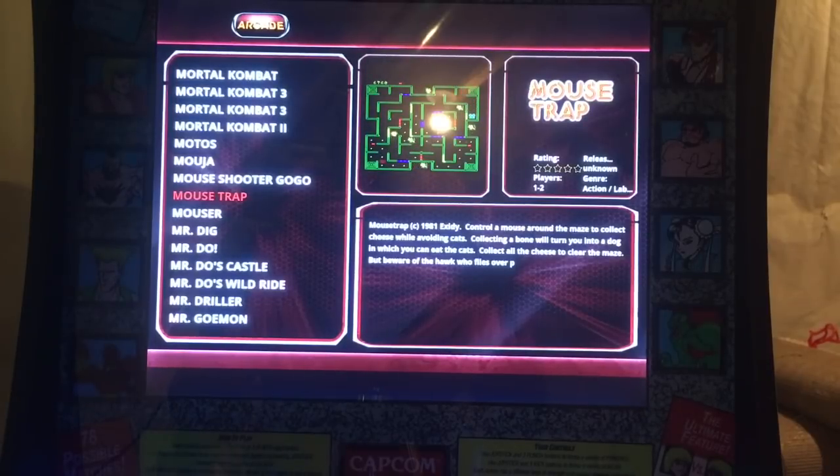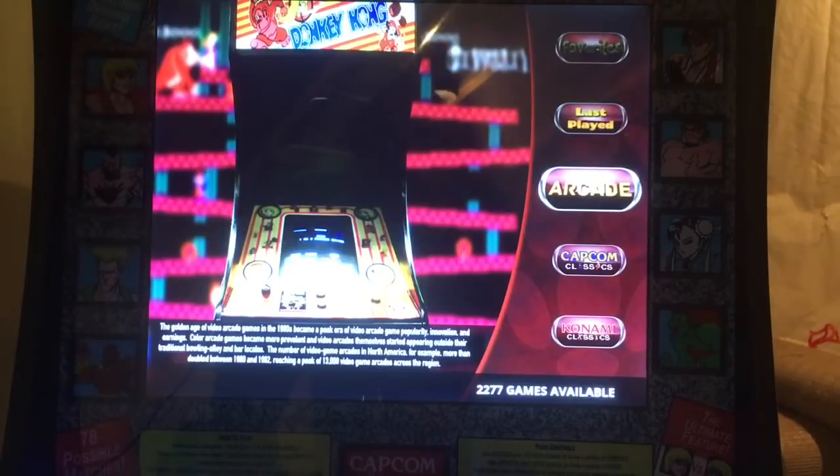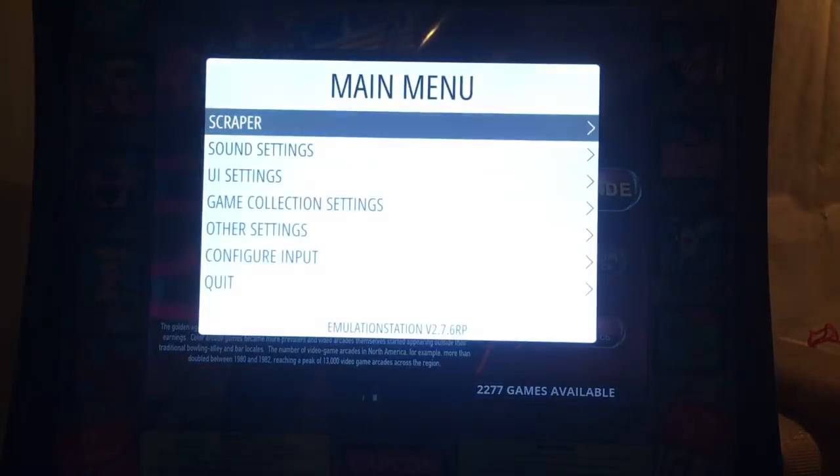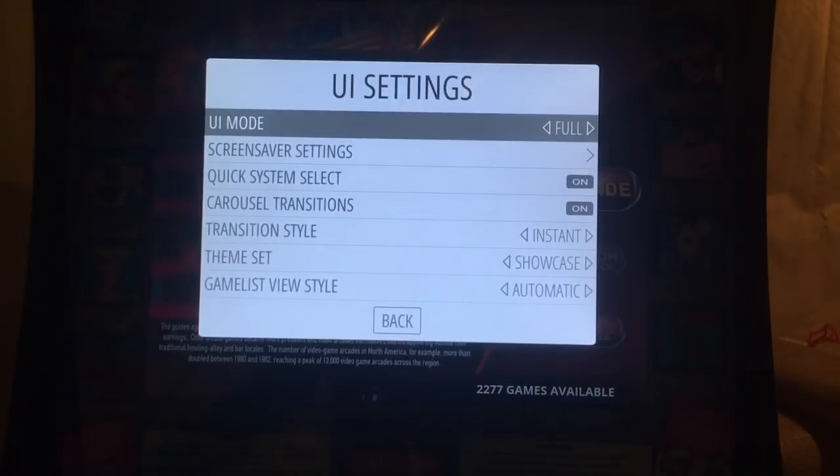Before we talk about Kid Mode and Guest Mode, let's talk about Kiosk Mode and its advantages and disadvantages. Go to the Start button, then UI Settings. The very first item is UI Modes, where you can change from Full — which is the normal mode — to Kiosk Mode or Kid Mode. Let's look at Kiosk Mode first.